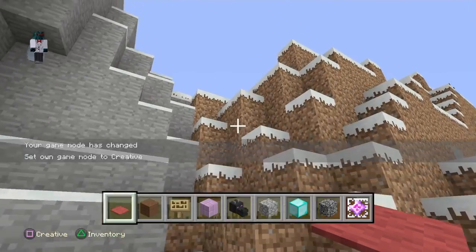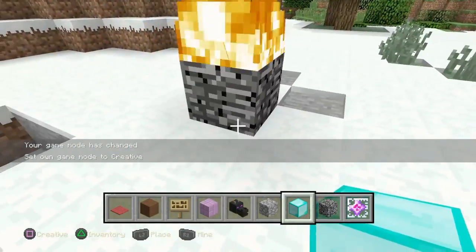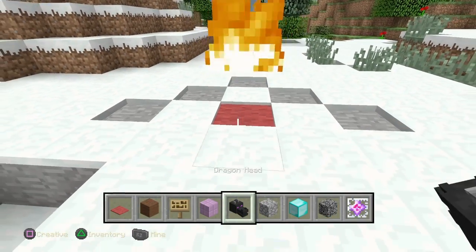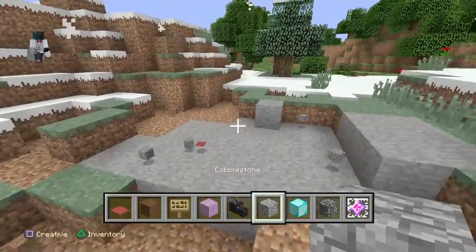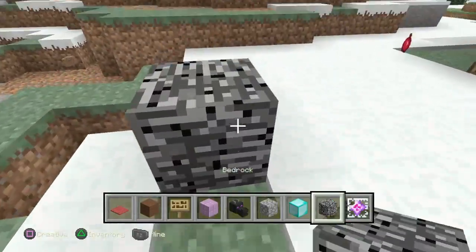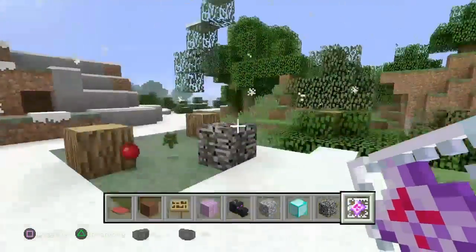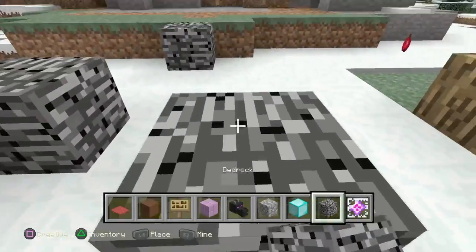Feature number four: end crystals — everybody knows about these, they're not exactly secret features, but I'll have you guys know that you can break the bedrock and put any block you want underneath — wool, new blocks, purple bedrock, diamond blocks, carpet. Unfortunately, you can't break carpet apparently. But as you guys can see, if it is on bedrock, it doesn't do any damage to the floor — just the surrounding area.